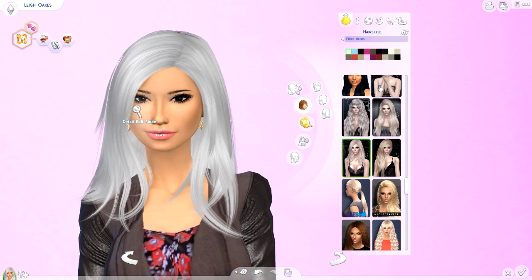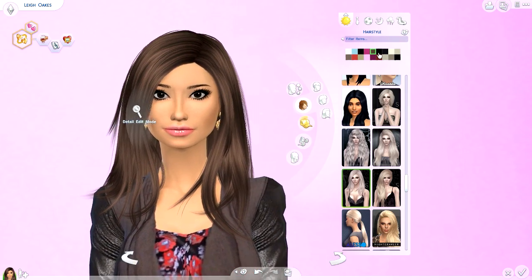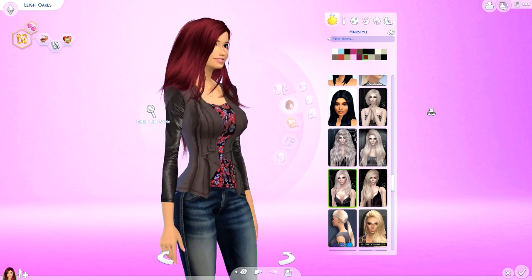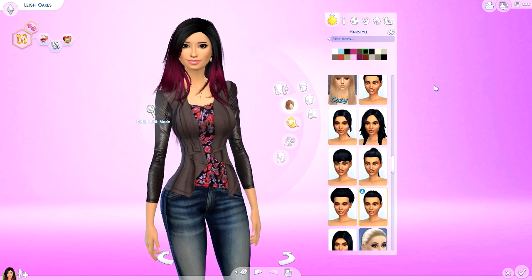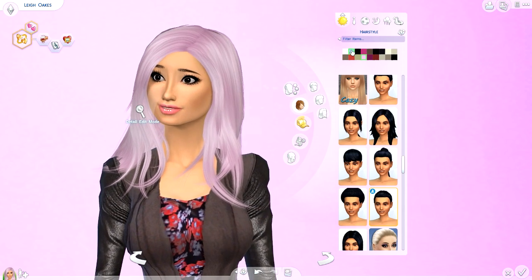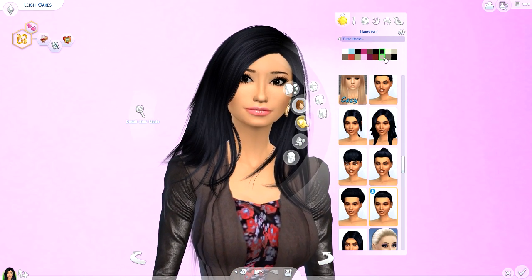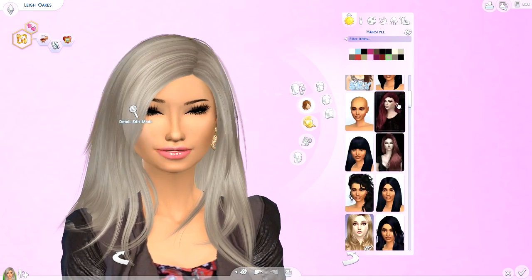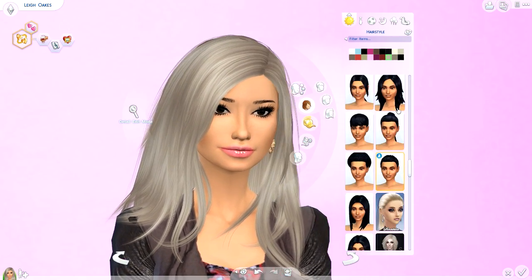The third hairstyle is by the same creator, available on The Sims Resource. It's this long layered hairstyle — pretty gorgeous. I love the ombre variations as well; I wish my hair actually looked like this. There are a couple of fun colors in there too — not as crazy as the previous hairstyles, but a really fun natural look. That's it for the hairstyles I'm currently loving.